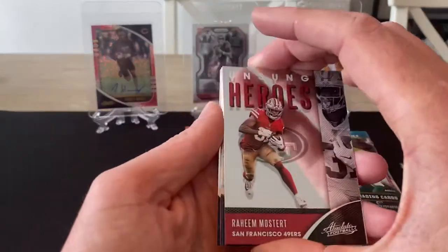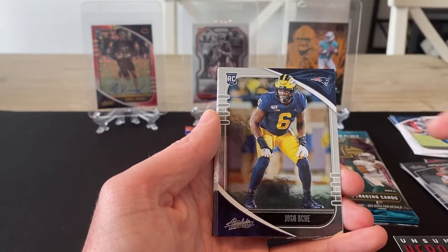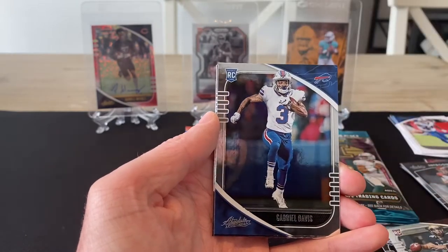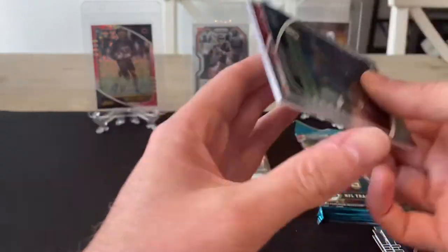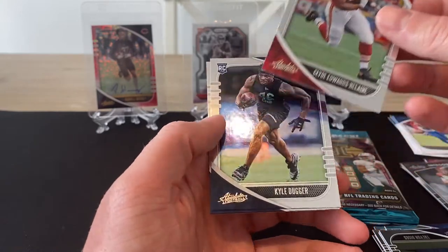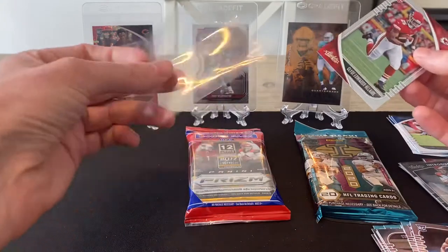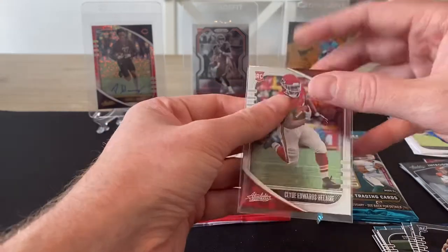We've got Raheem Mostert — Unsung Heroes. And onto the rookies now: Josh Uche, Dalton Keane, Steven Montez, Gabriel Davis for the Bills, Trayvon Diggs, Clyde Edwards-Hilaire — that's a nice rookie. Kyle Dugger and Devin Duvernay as the last rookie. So pretty good value pack that. Hopefully the Illusions one's got more of the same. I'll keep all the highlights until the end and we'll run through them all together.